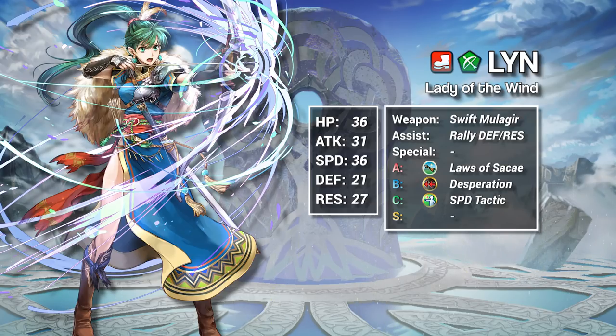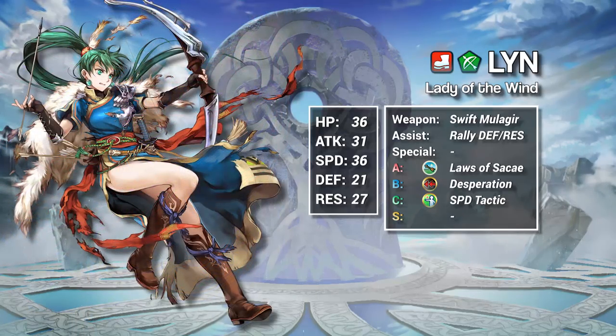Second, unlike Owl Tomes or other similar skills, Laws of Sakai only works on the enemy phase. You can't use these bonus stats while attacking. Third, Laws of Sakai uses a greater than or equal to instead of a greater than. That might be an error, but it might not. If it isn't, then Lynne can sometimes find herself in situations where Laws of Sakai activates but Swift Mula Gear doesn't, and she'll miss out on those stats.